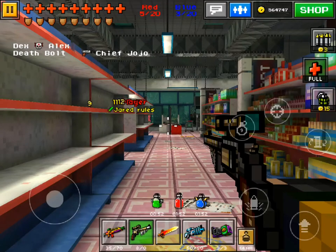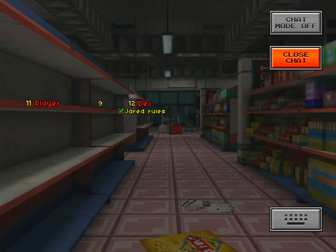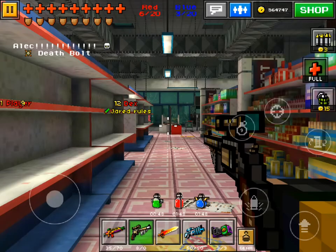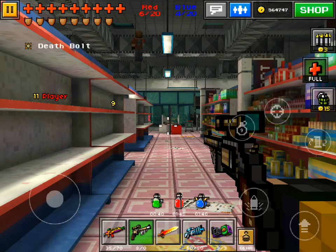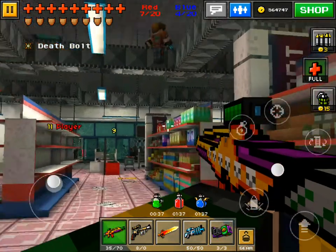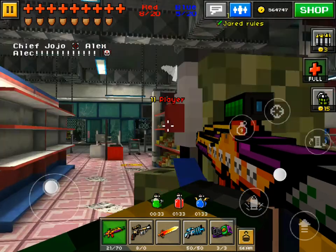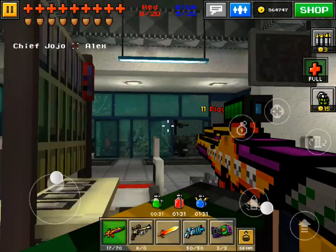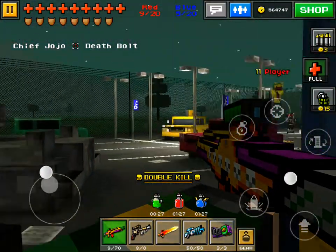That was really bad. I really need to put it to really slow sensitivity. Let's go to plush slow — like, really slow. Who is that? That person looks like a hacker. Get wrecked. Assault rifle — bam. Okay, this is better.